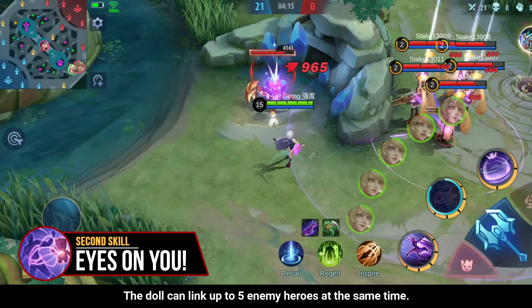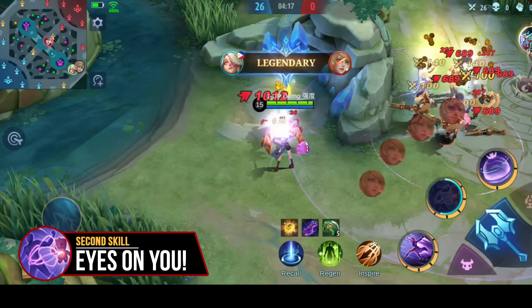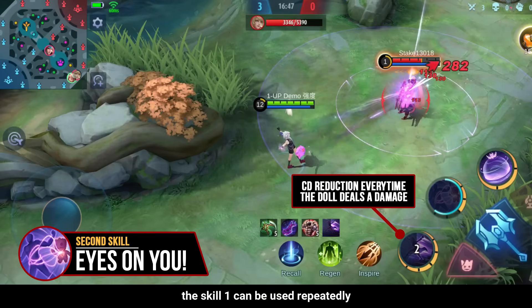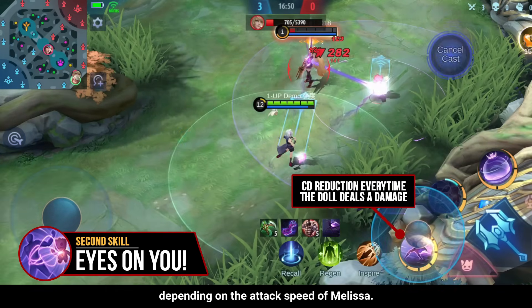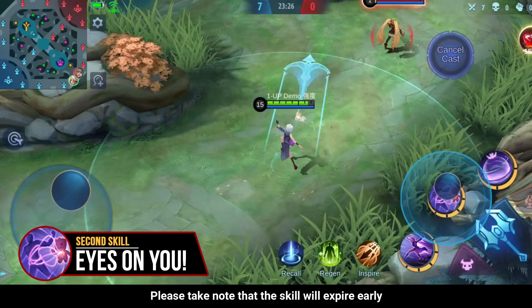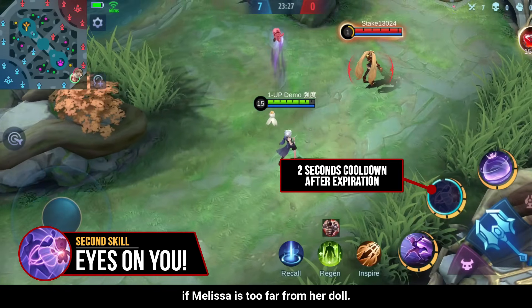The doll can link up to 5 enemy heroes at the same time. Aside from that, the cooldown of her first skill is also reduced every time an enemy receives damage from her doll. Because of this, skill 1 can be used repeatedly depending on the attack speed of Melissa. Please take note that the skill will expire early if Melissa is too far from her doll.